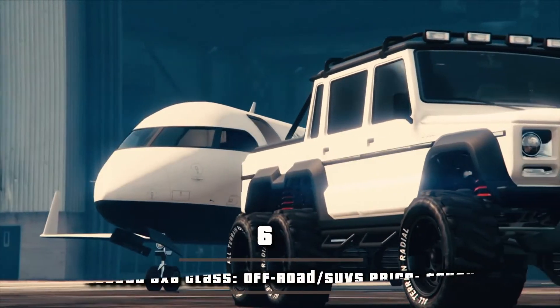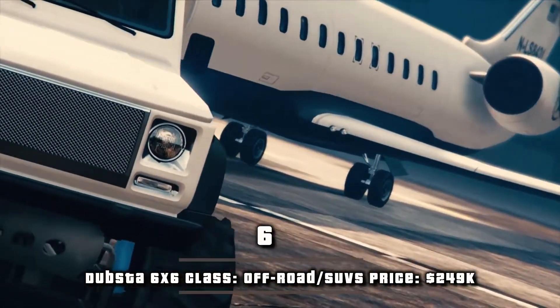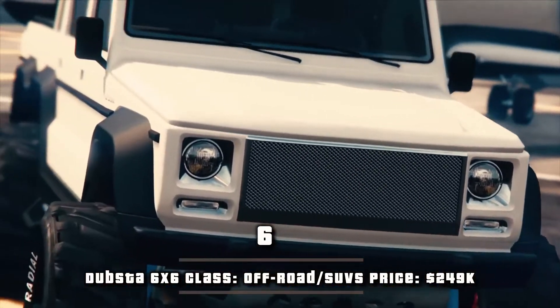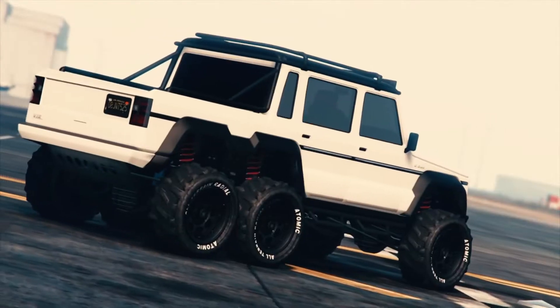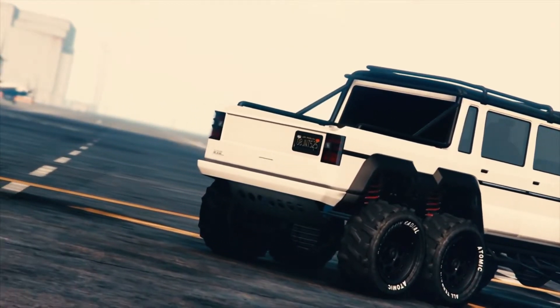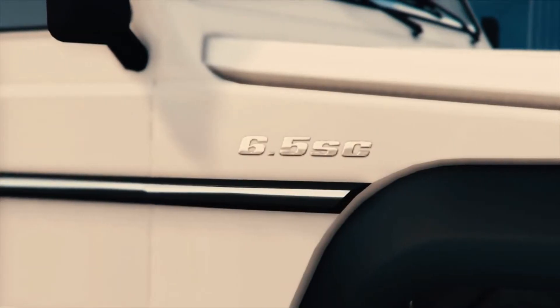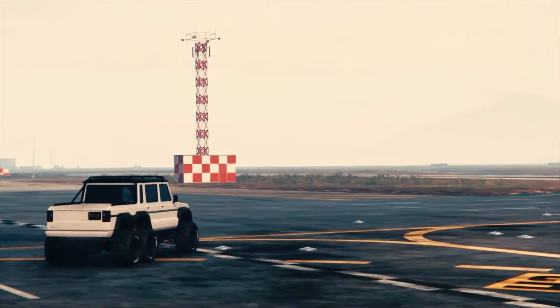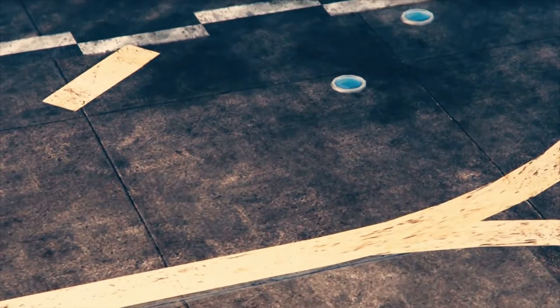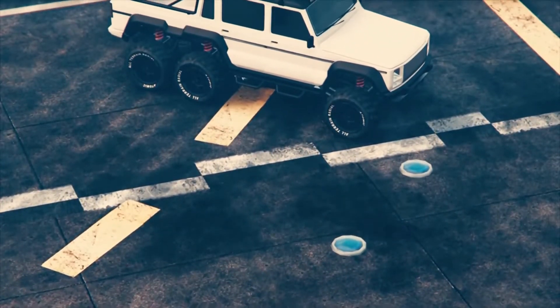Number 6, Dubsta 6x6. Class: off-road SUVs. Price: $249k. The Dubsta 6x6 closely resembles the Mercedes-Benz G63 AMG 6x6, the 6x6 variant of the Mercedes-Benz G63. This vehicle is essentially an off-road variant of the Dubsta, where the chassis has been enlarged to accommodate the extra axle, and has a higher ground clearance to make way for the bigger off-road purpose tires.